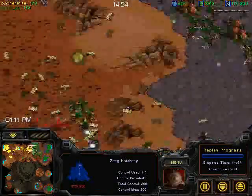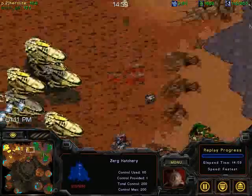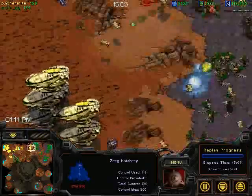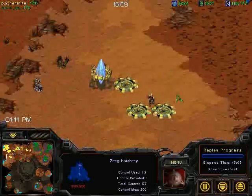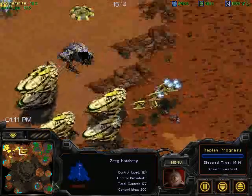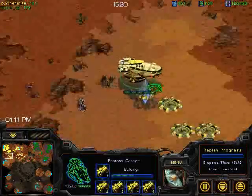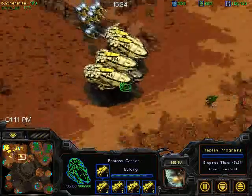But just look at the resource count of GB — he can mess up anything right now and should still be able to win this game, because Hermite is not taking the chance to expand. If he had a third or even a fourth base, that would give him a chance, but he's not doing it. As you can see, he's got nothing. This is disappointing — from someone who's done this build before, I think I would have been able to pull this off a hell of a lot better.